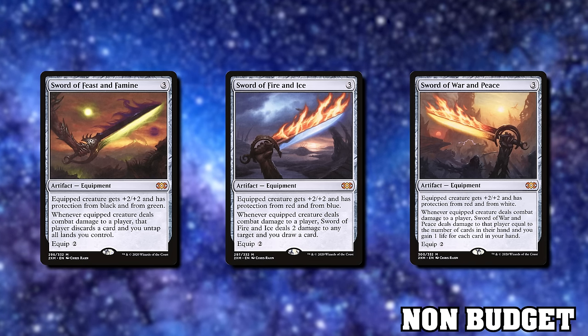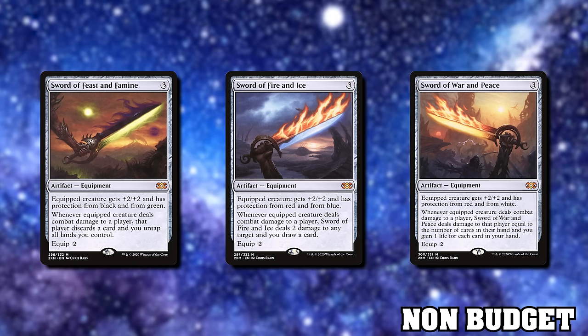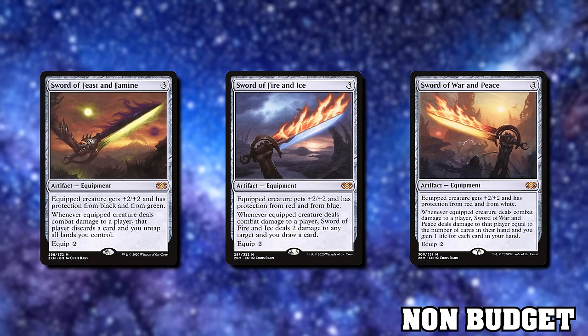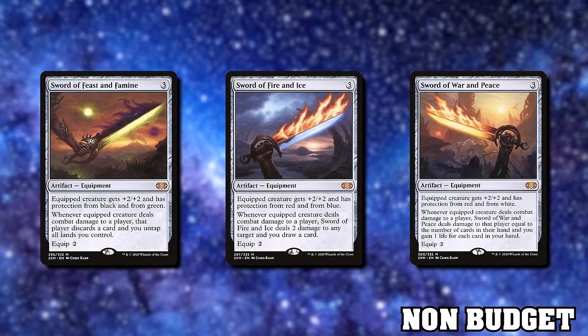Now onto the big guns. Sword of Fire and Ice, Sword of Feast and Famine, and Sword of War and Peace are my three favourites. Fire and Ice draws you cards and kills utility creatures. Feast and Famine makes them discard and untaps your lands. War and Peace does massive damage when both players have lots of cards in hand. Each sword gives an on-hit effect, so with double strike you hit twice and get two triggers — a double-striking creature with Sword of Fire and Ice draws two cards and deals four damage.